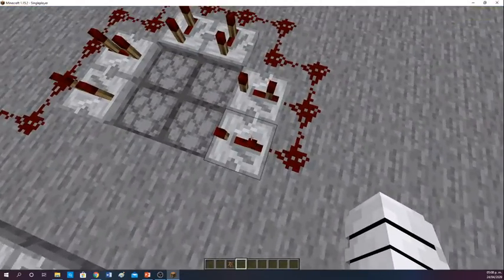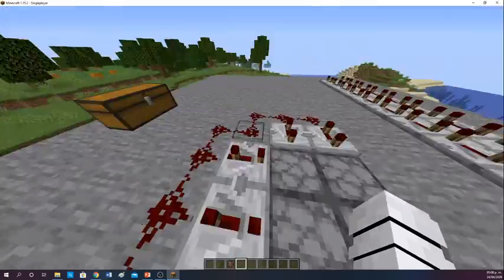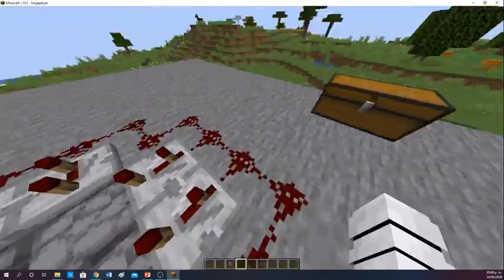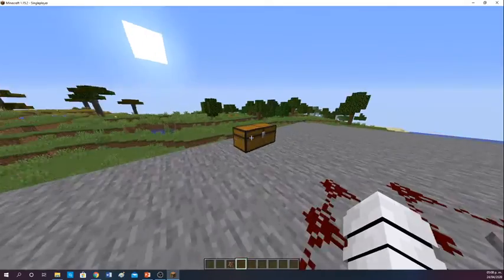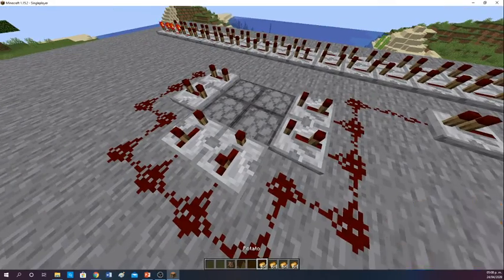And also this one you give two ticks like this — one, two. You place them like this and place redstone bits around. Then you get the food — the potatoes. Only potatoes work, remember that. Only potatoes.